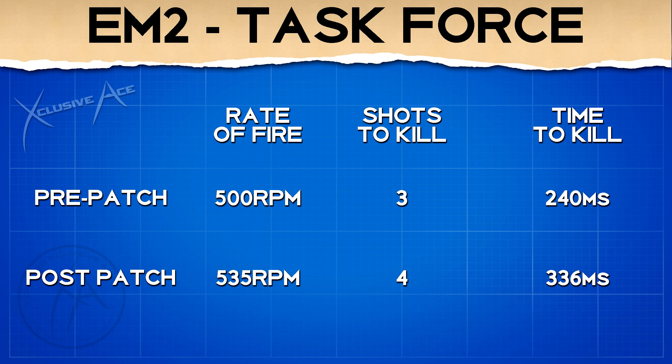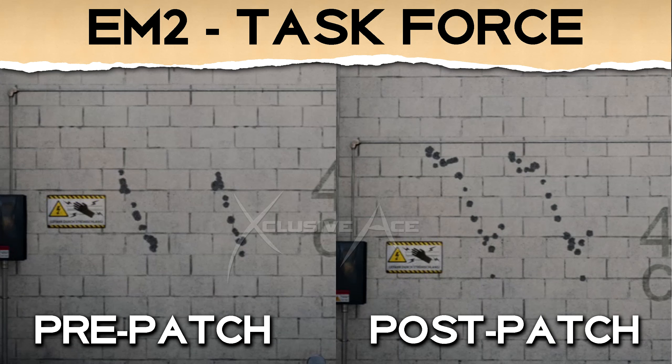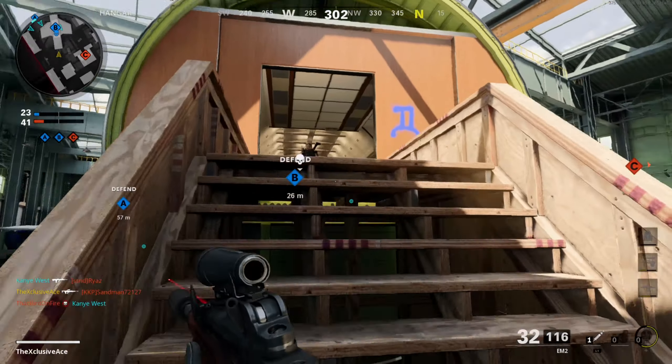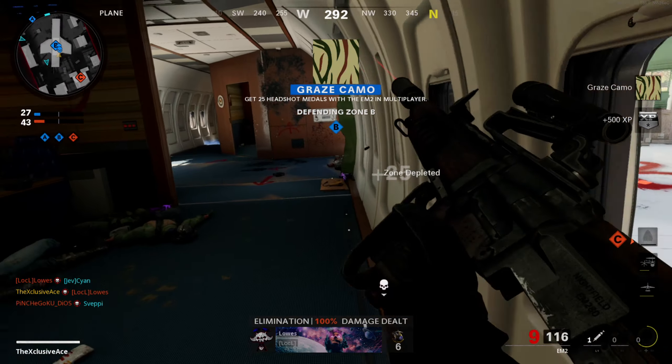At a three-shot kill, the task force barrel had a significantly better time-to-kill potential than any other full-auto gun in the game. Post-patch, it's going to be a four-shot kill to the body, though you can still get a three-shot kill if two of those bullets hit the head. The recoil increase also affected the task force barrel more than the base version — it's a lot less predictable and harder to control. I'd no longer recommend using the task force barrel on the EM2; the base version with its extreme accuracy is the better choice. Overall, the EM2 went from being the best gun in the game down to probably a mid-to-lower tier weapon.